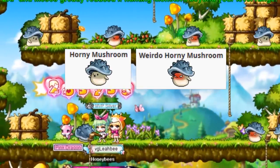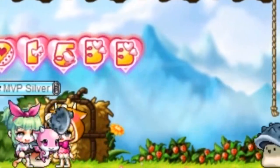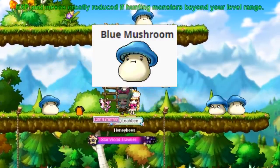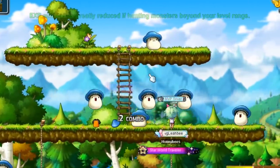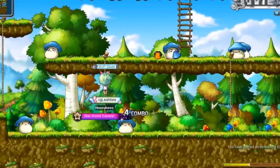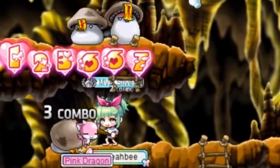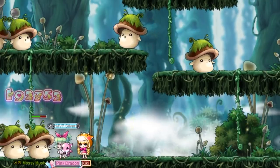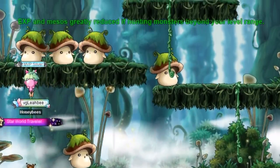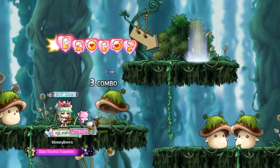So the horny mushroom and the weirdo horny mushroom — you might want to use a weapon or two to take some of those out. Then you've got your blue mushrooms. You can see I take some of them out with the club again. Zombie mushrooms, annoyed zombie mushrooms — gotta get those. Here's the mossy mushrooms — those are big ones, but don't be scared, you can kill them just like the rest.